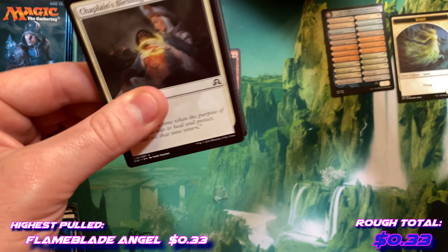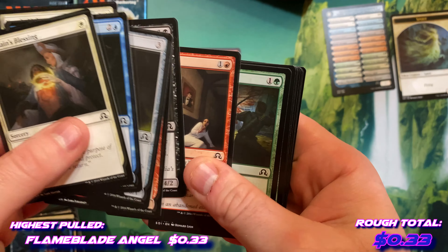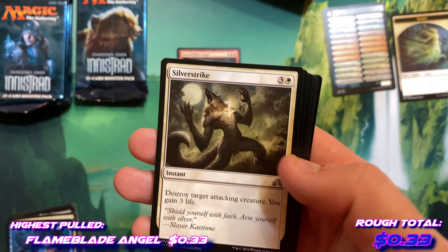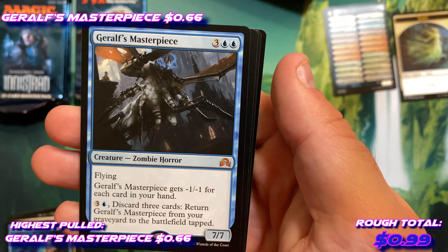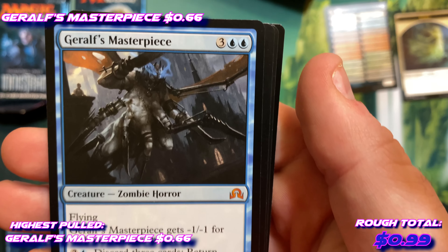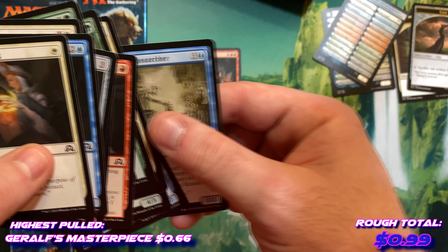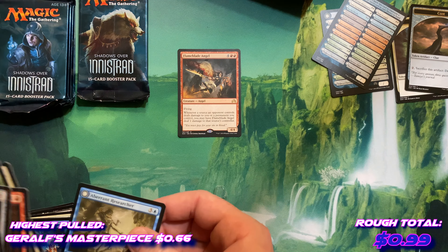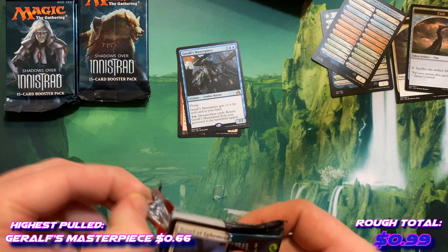Pack two — gonna start off with chaplain's blessing. Moonlight hunt, silver strike, pack guardian, and Garrulf's masterpiece — first mythic! Zombie horror, really cool art. And an aberrant researcher, human insect. We got the other side of this — insect horror. Don't love that, it's a little unsettling, but that is cool. Mythic second pack — who doesn't like that!